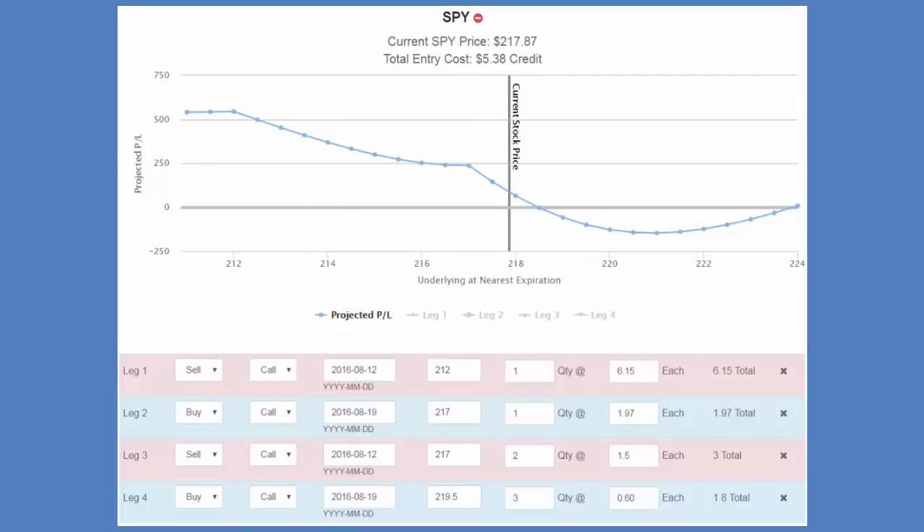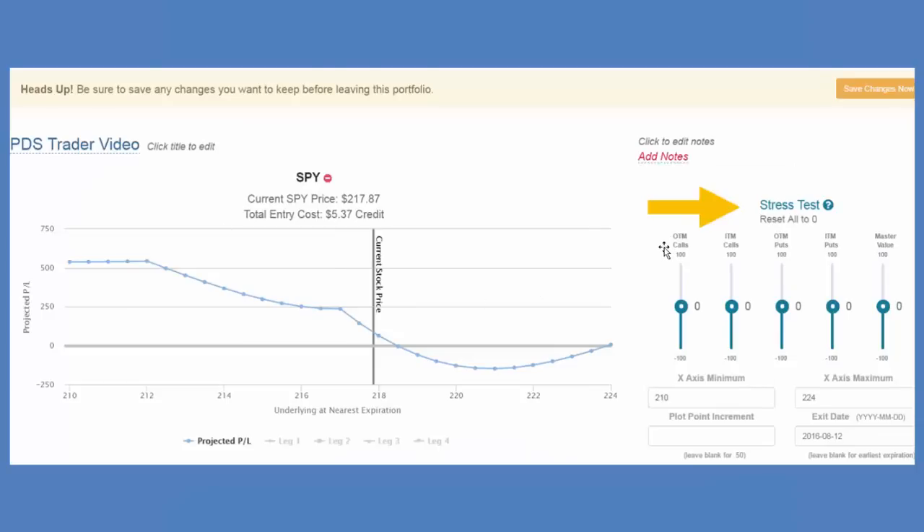Over to the right of the graph, you have the ability to stress test it. If you've never heard of a volatility crush — as an option gets closer to expiration, the volatility drops and the value of those options will be less than projected. I can drop the volatility by a percentage and it will redraw the graph. I like to drop it anywhere from 10 to 20%. I'll drop the master value to make sure everything drops, and it redraws the graph — putting a stress test on it.